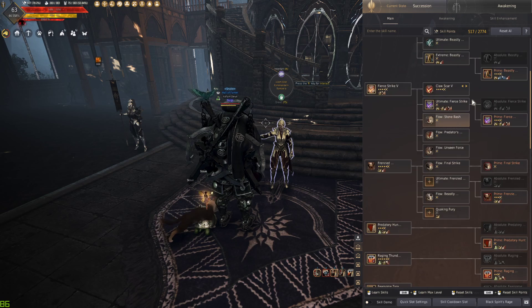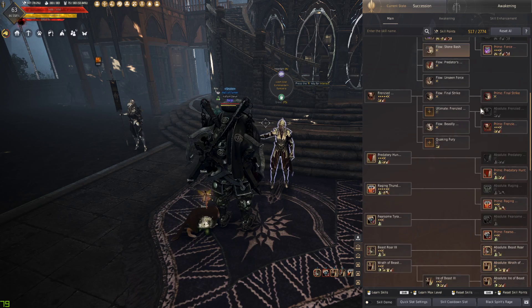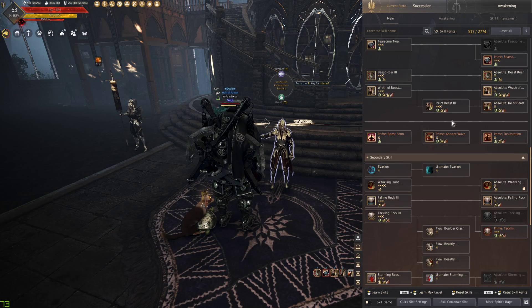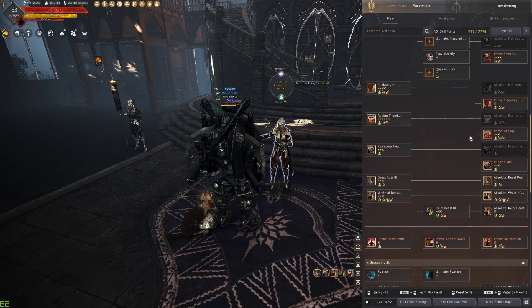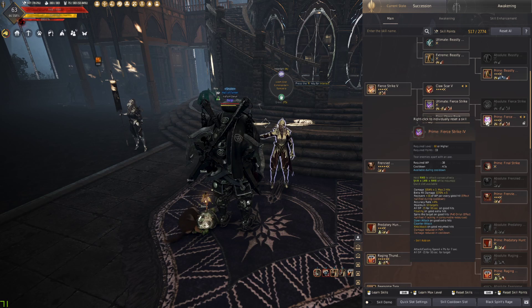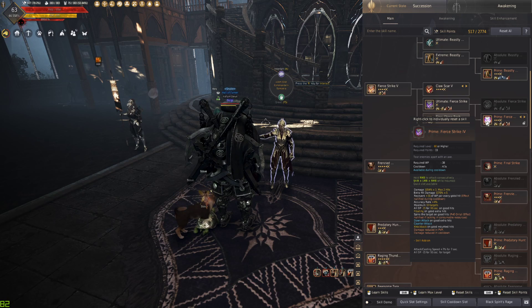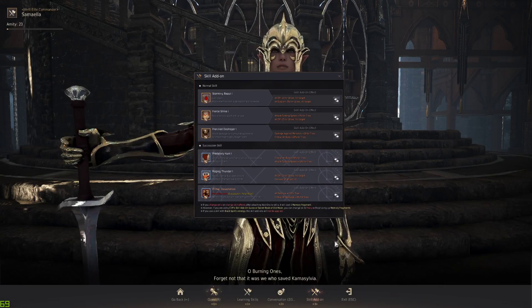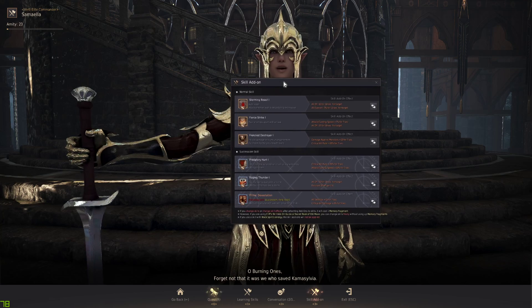Some add-ons do stack. Yes, some do stack. Attack speed and movement speed — yes, they do stack, so you can stack those. For example, Fear Strike has all DP negative minus 15 for 10 seconds, and the add-on is also all DP negative for 10 seconds, so that's a total of 30. That is very good for PvE. Those do stack. The other one that stacks is Titan Step — Titan Step is also a good one.